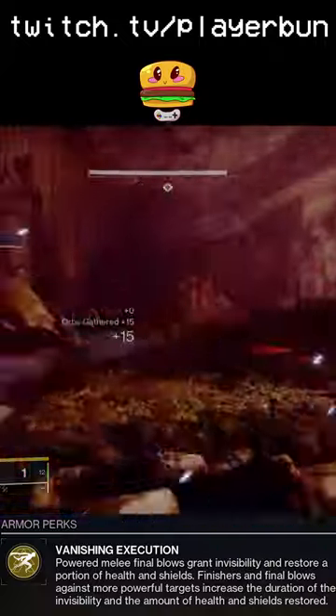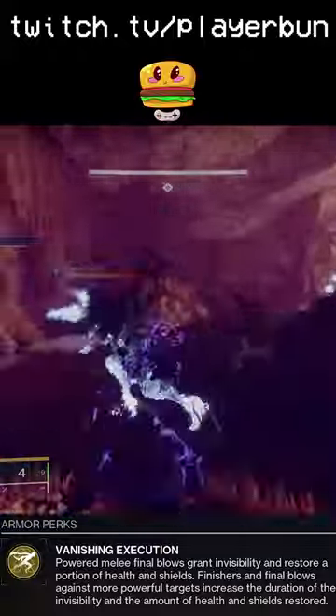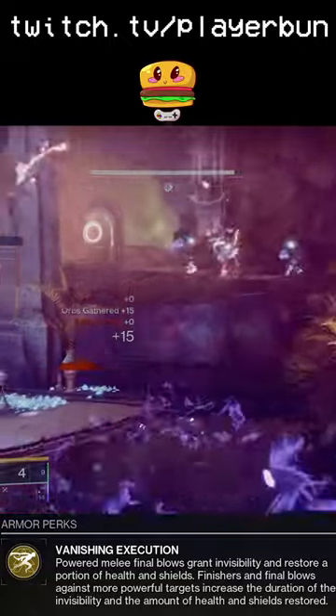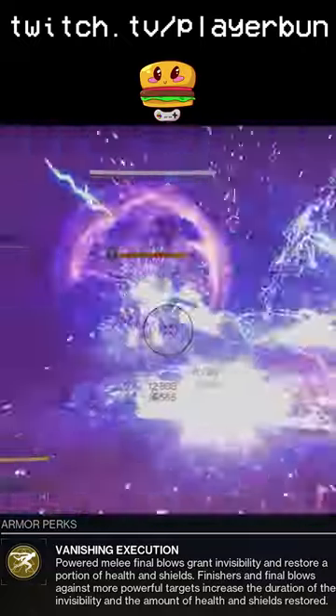This build excels at keeping you alive and taking out even high health targets. Keep Combination Blows up and keep getting melee kills. When you reach a high health target, Tractor Cannon and 1-2 Punch will save the day. It's a great build and a melee build nonetheless. This was Bills in 60 Seconds, thanks for watching.